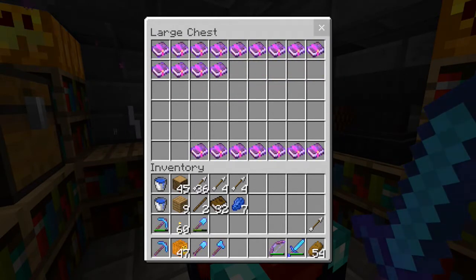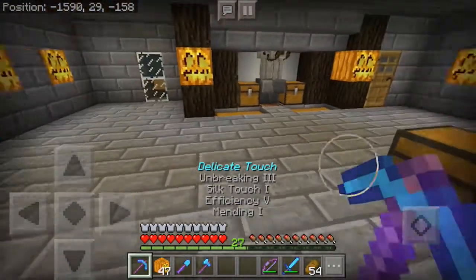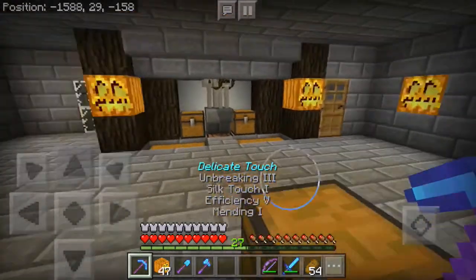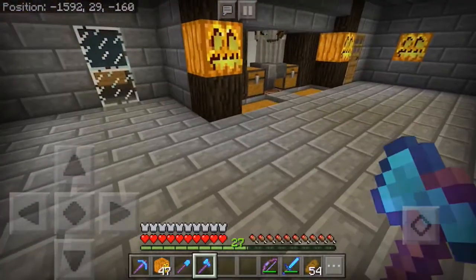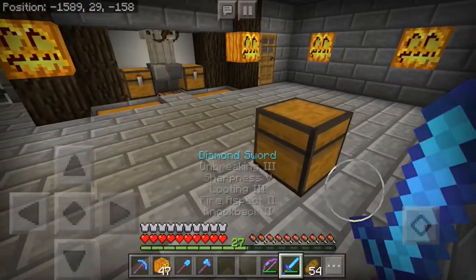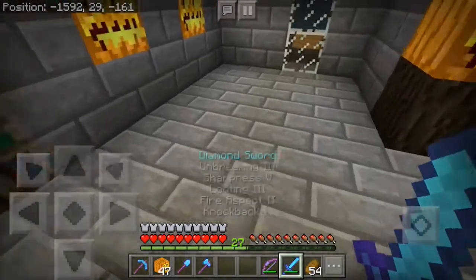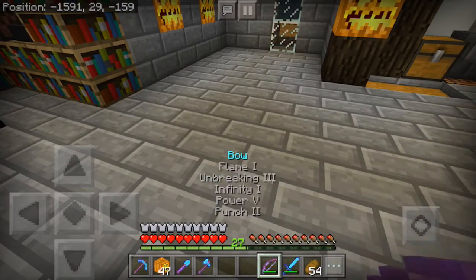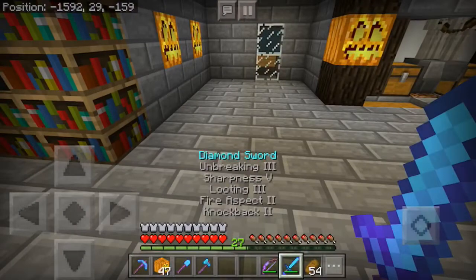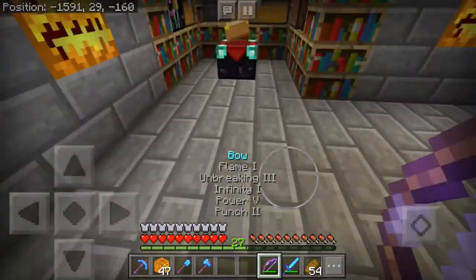It's really hard to get mending. I was lucky to get two mending books — I enchanted one and got a book, then much later got another book. I need to put one on this sword but it might not be able to hold it. I hope it can — that would suck if it couldn't. I also need a name for these two weapons. If y'all have any good names for the bow and the sword, I'm accepting suggestions.